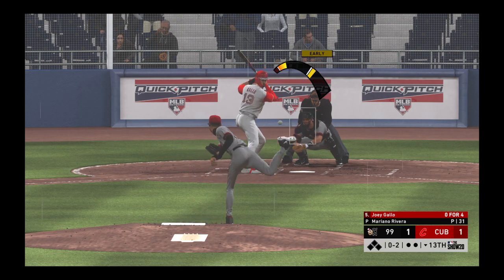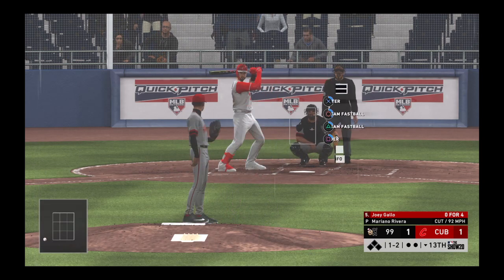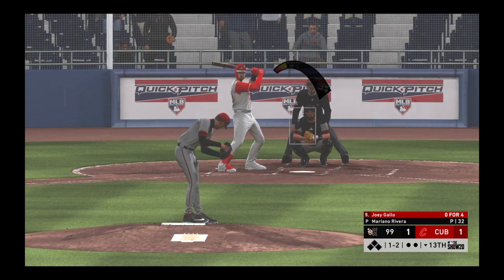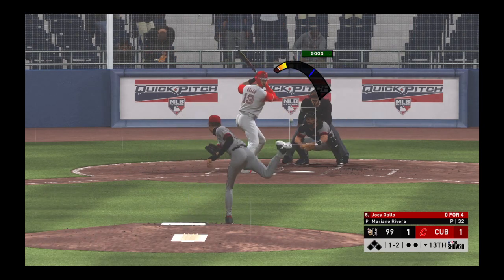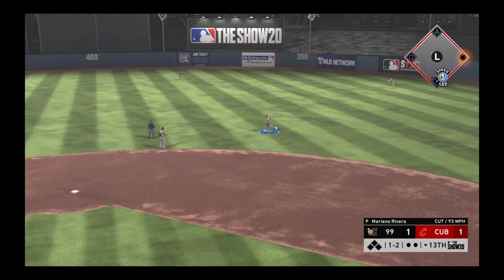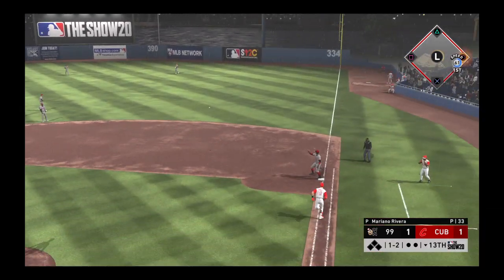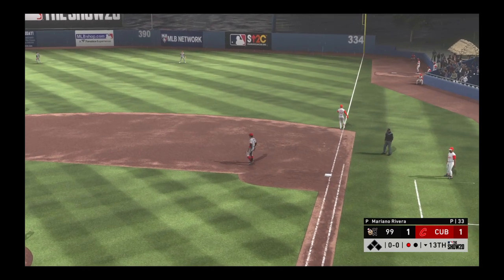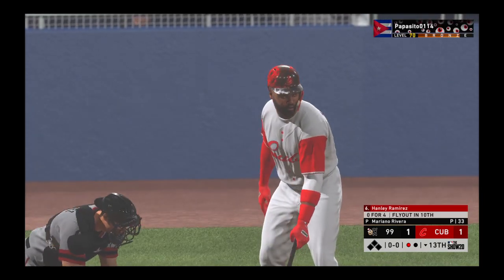After falling down 0-2, nothing and two count, the pitch — can't get him to chase. It's one and two. Hit sharply on the ground, scooped up, and an off-balance throw is in time as he takes one away.